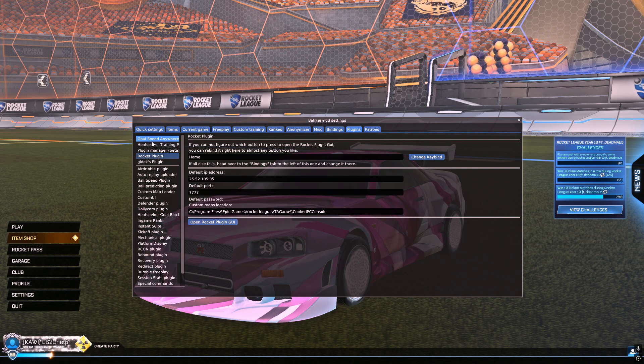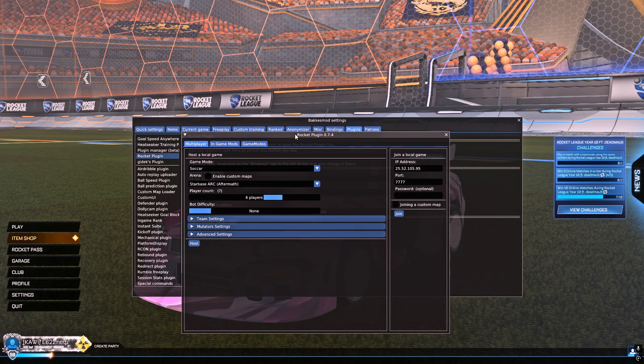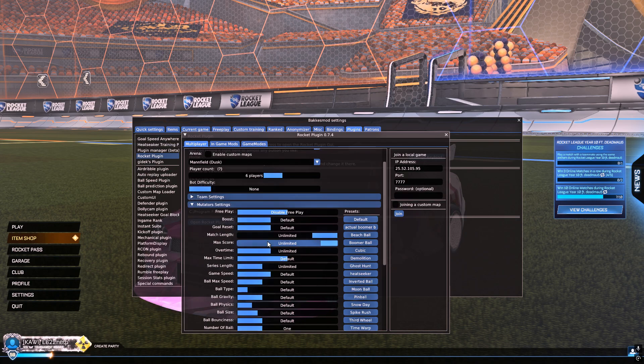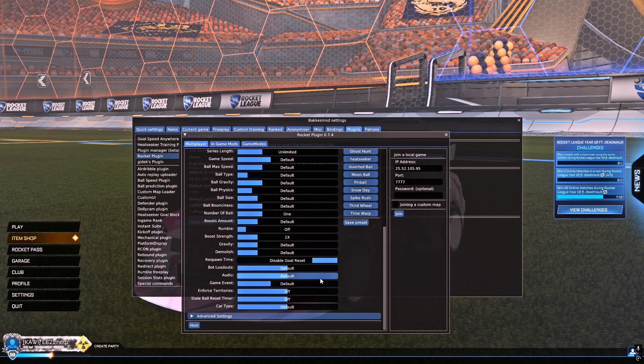I have these pinned, but it's in alphabetical order, so go to Rocket Plugin — it's going to be somewhere along here. You open Rocket Plugin GUI, or you can press your keybind — mine's Home, I just don't bother. You'll have to change the game mode to Heatseeker, any map you want. Mutator settings kind of matter — I have my own settings with unlimited time, unlimited max score, simple goal reset.